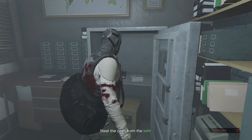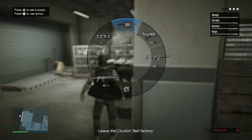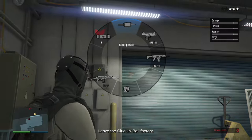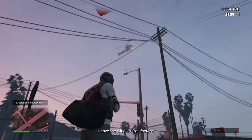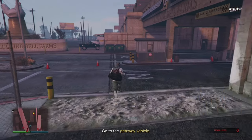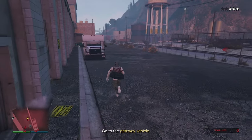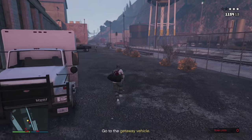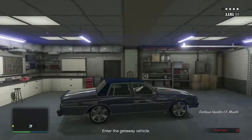Run back to the office — do not die. Go to the safe and enter the code: 72-59-90. The safe is open — steal the cash inside. Leave the Clucking Bell factory. The heat is on — take out the box to open the garage. You want to ultimately get to your getaway vehicle. There are a ton of enemies so run to the blue portal and click right arrow to get inside.